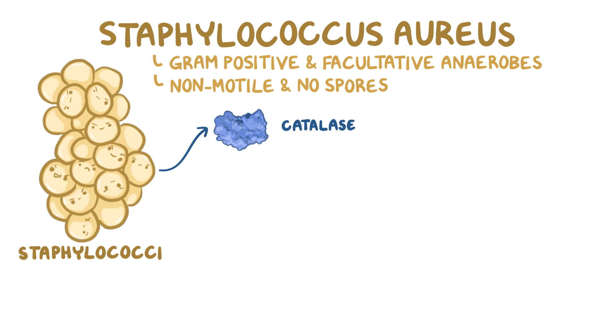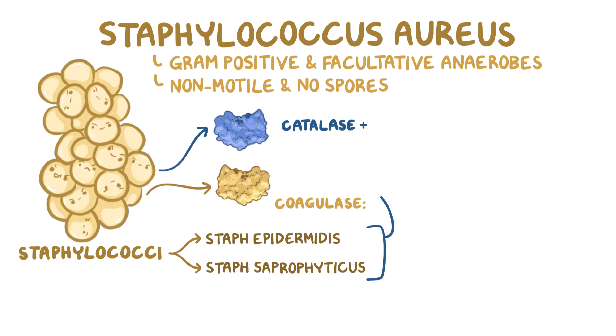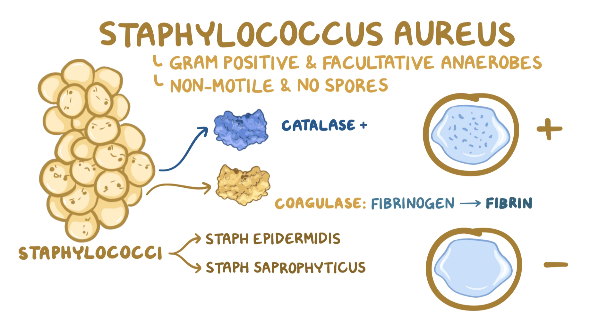A couple of other staphylococci species, like Staph epidermidis and Staph saprophyticus, are also catalase-positive. So to distinguish between them, we can look for another enzyme made by Staph aureus called coagulase. Coagulase converts fibrinogen into fibrin. If we stir up some Staph aureus in a liquid emulsion and add a few drops of plasma containing fibrinogen, the coagulase-positive Staph aureus will convert soluble fibrinogen to sticky fibrin, which then visibly clumps up, whereas coagulase-negative bacteria won't.